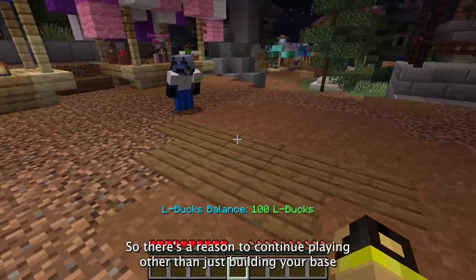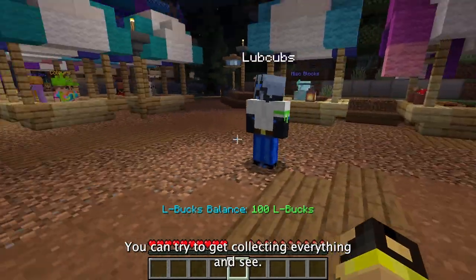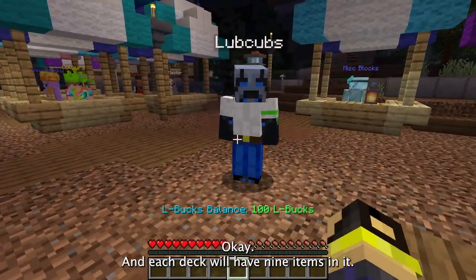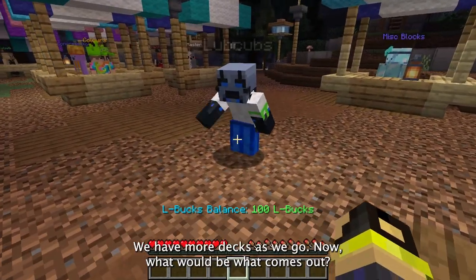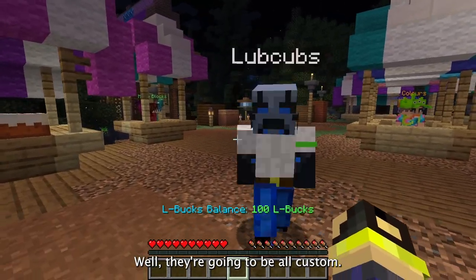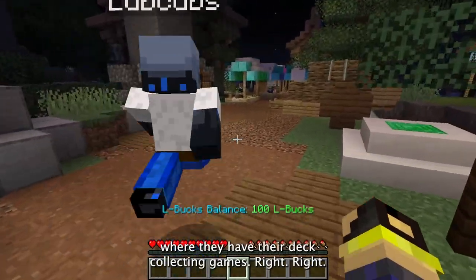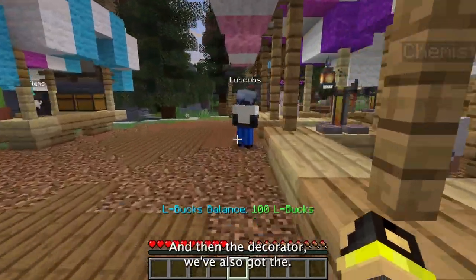There's a reason to continue playing other than just building your base and building a shop. You can try to collect everything — right now there are 230 hats, and I have written out about 10 decks, each with 9 items, so at least 90 collectible items, probably more decks as we go. The collectibles will be custom items in each deck — similar to what you've seen on Hermitcraft with their deck-collecting games. Very cool. We've also got the decorator, and there's a flint tool here that's actually a bug — to report.